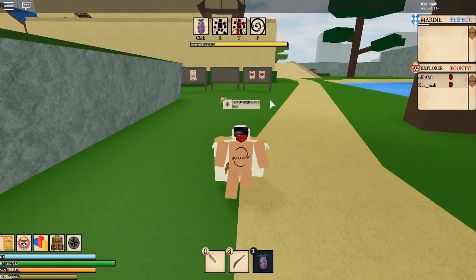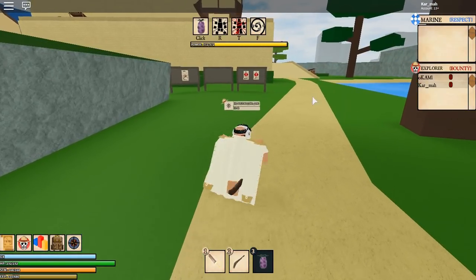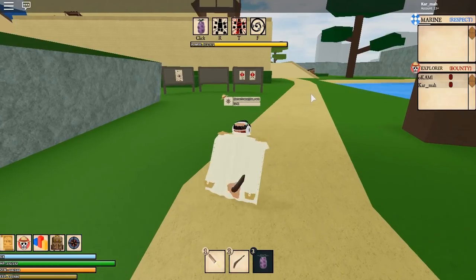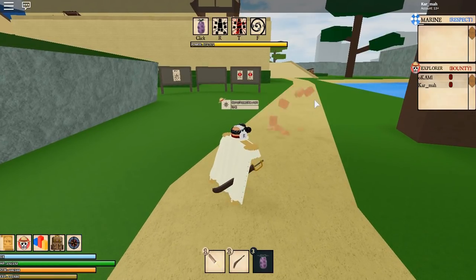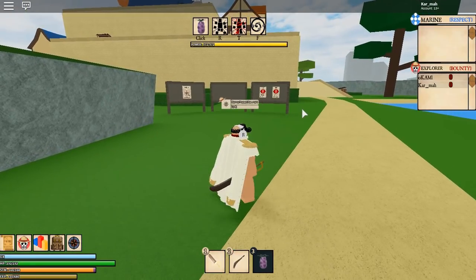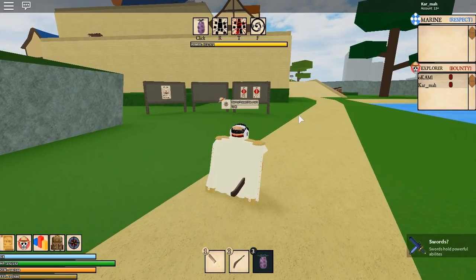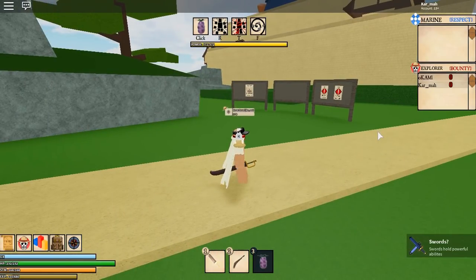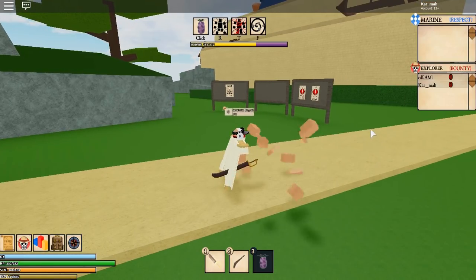Now I'm going to showcase all the moves — it only has four moves. First you got the base attack: click, click, click. There is a right-click move that's like a combo. So that was just a basic combo — in a combo there's always a final attack, and that was the final attack.